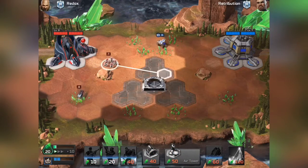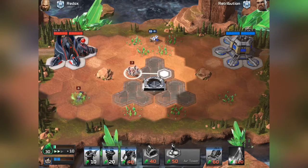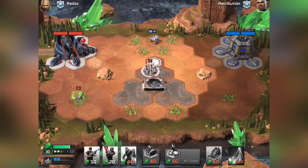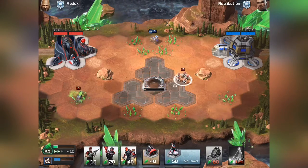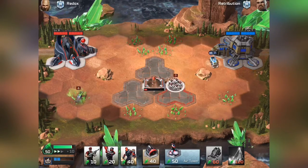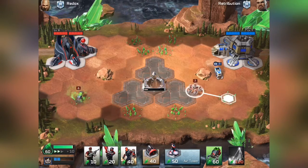I'll scout him out. He's got a Pitbull on top — seems like he's expecting an Attack Bike opening. He has no harvester... now he's got one. I'm going to actually tile block him